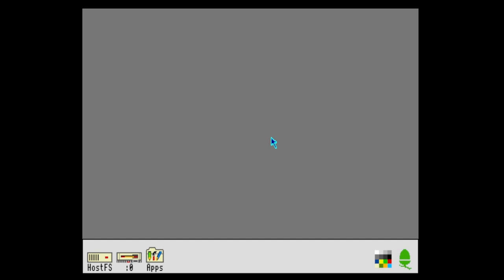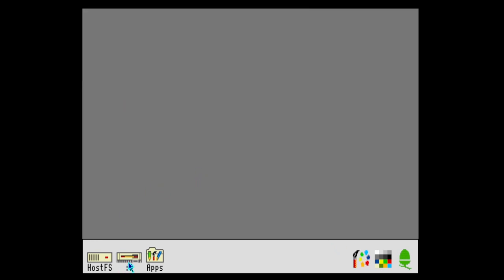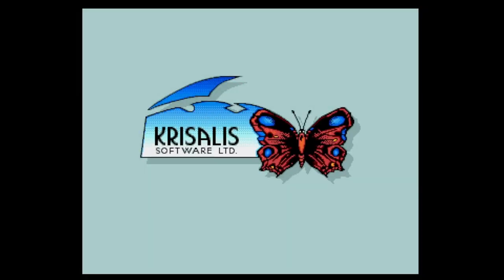So this is Lemmings. As you can see, we've entered into the operating system. I'm not that familiar with this OS — I know you've got some apps like Paint and Draw. I'm more familiar with Windows and Workbench on the Amiga. I think you have to click on this disk icon. There's floppy disk drive emulation sounds as well, so you can get an idea of what the original discs would have sounded like.